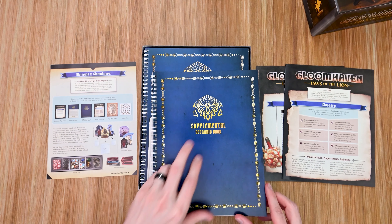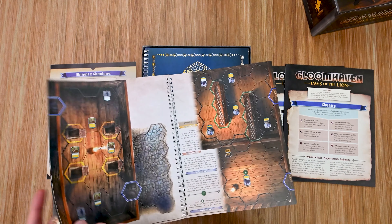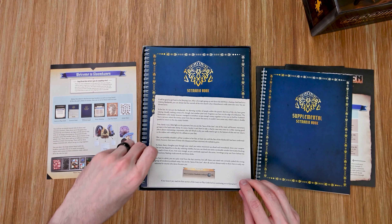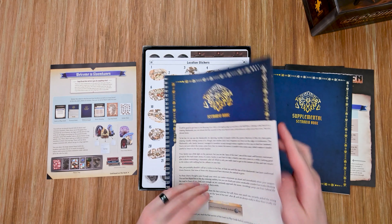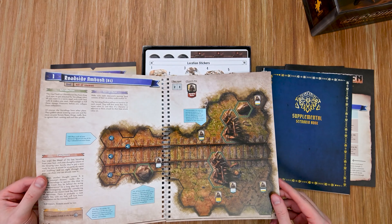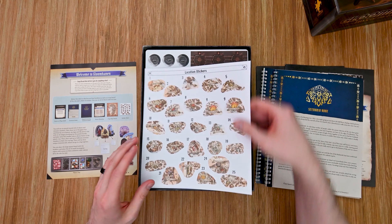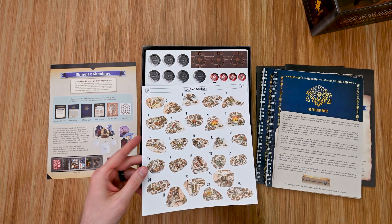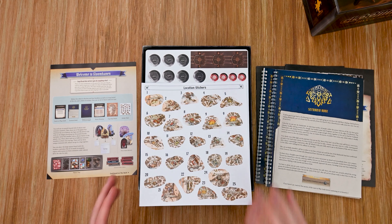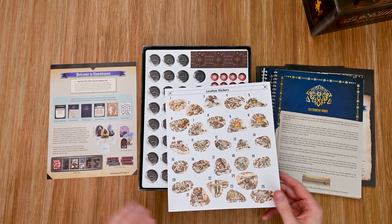We have the supplemental scenario book, which provides some of the scenarios — I don't want to give too much away. And then the main scenario book, which goes through all the different scenarios included in the game. I'm not going to flip through it; I want to keep those as surprises. There's also a set of stickers for the locations — in Gloomhaven fashion, as you go through the game you'll unlock new locations and areas in a legacy-style game where decisions change things.